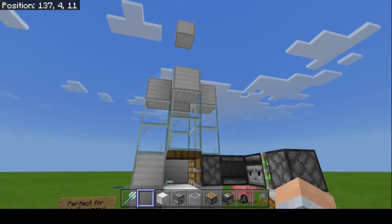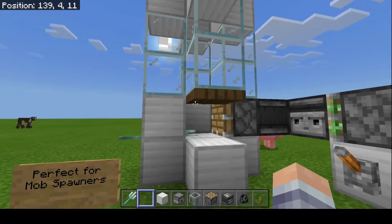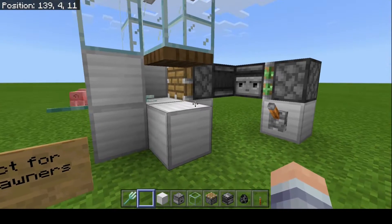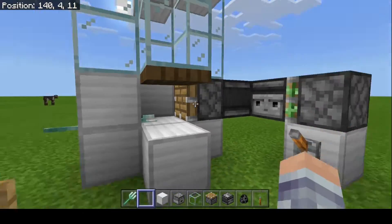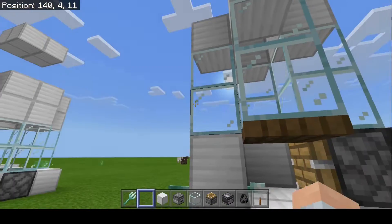Let's start with the most basic one. This one is perfect for mob spawners — if you find a skeleton spawner or a zombie spawner and you want to link them up into an experience grinder, this one suits you perfectly. It kills them as soon as they come in and they will never be backlogging, so you get a lot of experience.